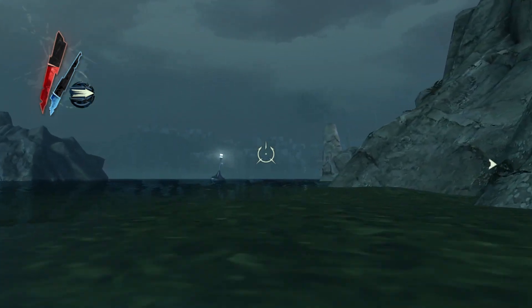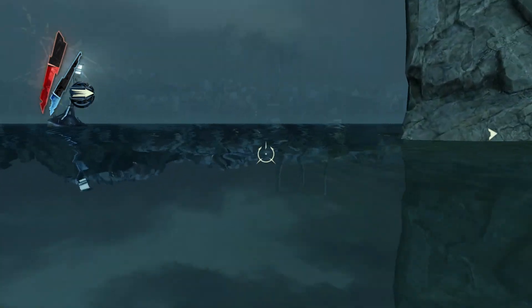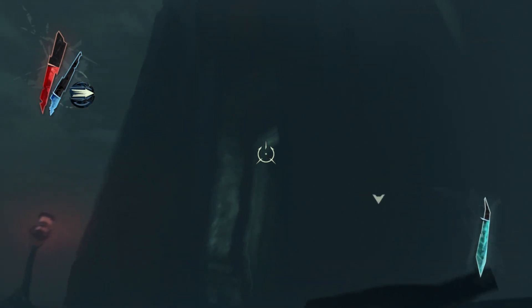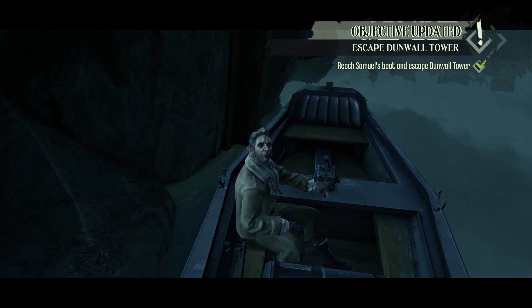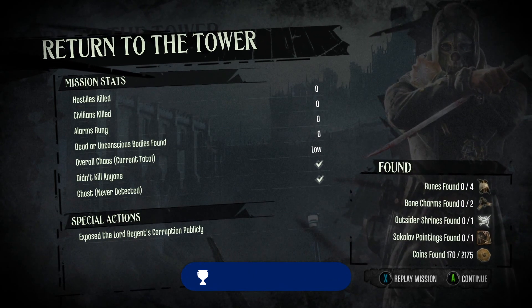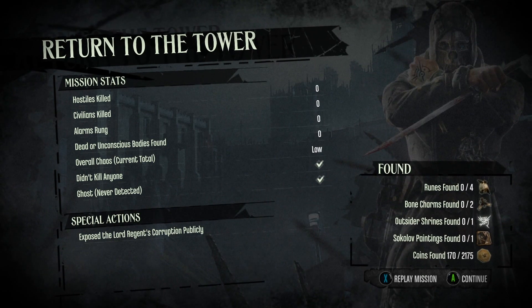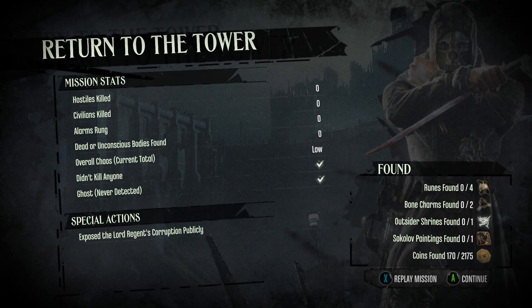No kills, no alerts, no detections — we're all good. We'll stay on this side to be safe and keep coming, and now we're good. 'Is it all done? You're ready to go back to the Hound Pits? Thanks to you, Corvo. All right, let's go.' And another achievement — everything's zero, low chaos. We took out the Lord Regent without killing him, just like we did with the Lady Boyle mission. The last two missions have been the same — having people do it for us, so it works. If you're following this guide you're getting all the achievements like you should. Let's continue.